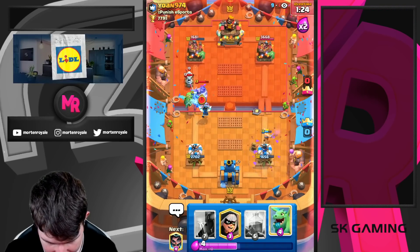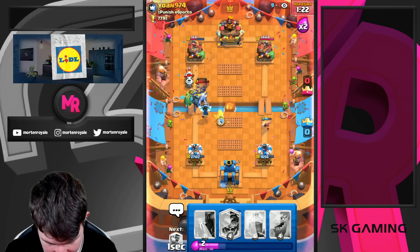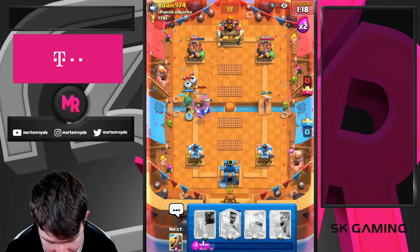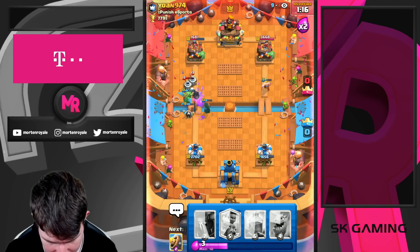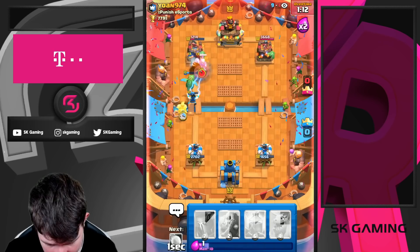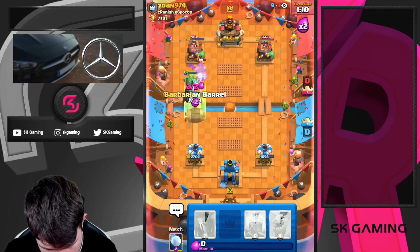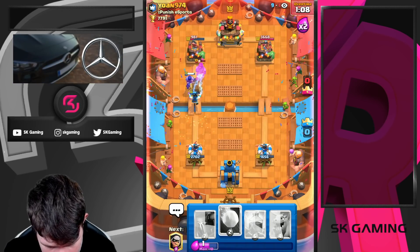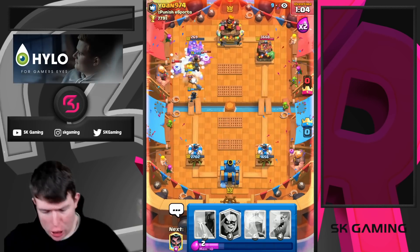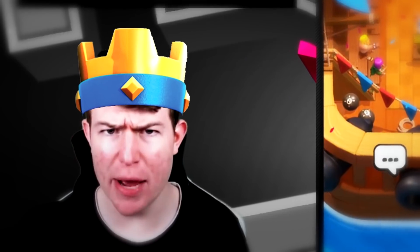Looks like the Mega Knight is coming — okay. Is the Mega Knight gonna kill all of my stuff? No. If I go in for a Ram Rider, five elixir, what's he gonna do? Just Bandit — look, go go go! Goblin Hut is coming in late, Goblin Hut is not coming in. Snowball on top of the Zappies — let's go! Yes, come back Royal!